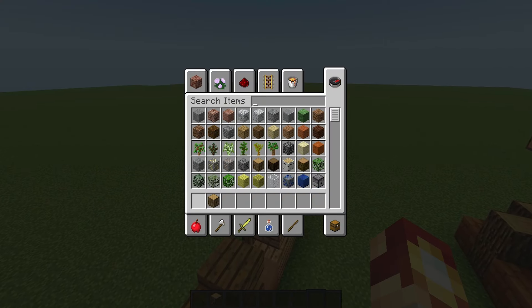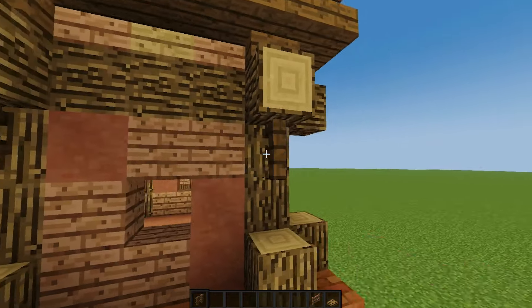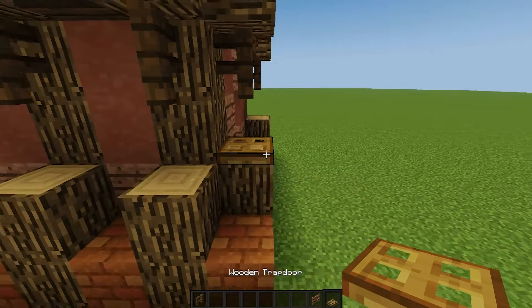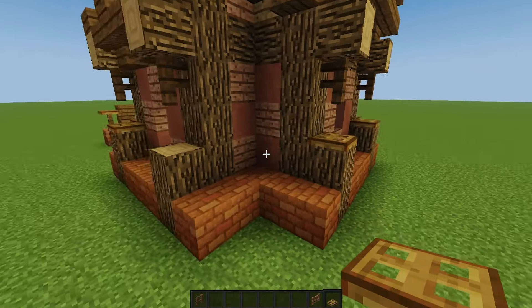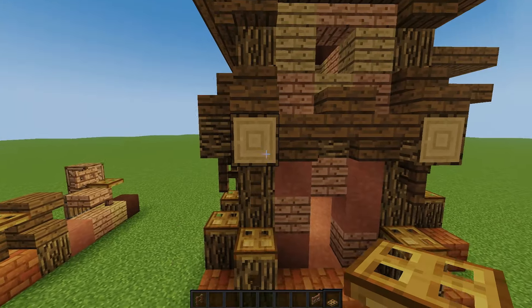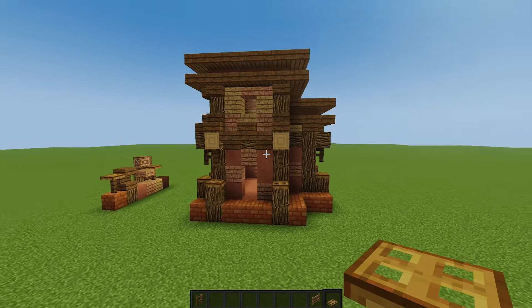Grab a jungle fence trap door and a spruce fence. Go along each little arm on the bottom and place a spruce fence — this is optional, it just adds more color and support. Then go around on each leg and cap it off with a trap door. What it does is tie in those colors together and provide more of a complete color palette.